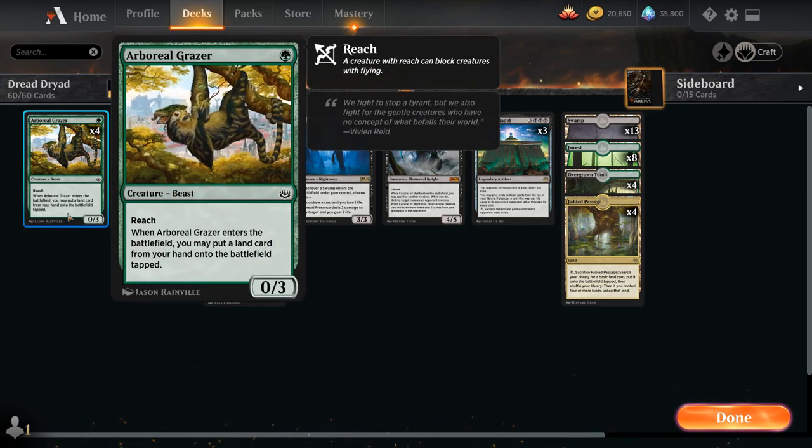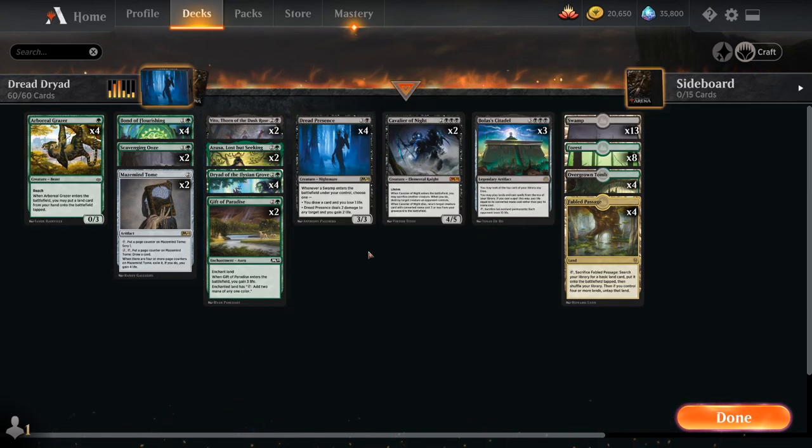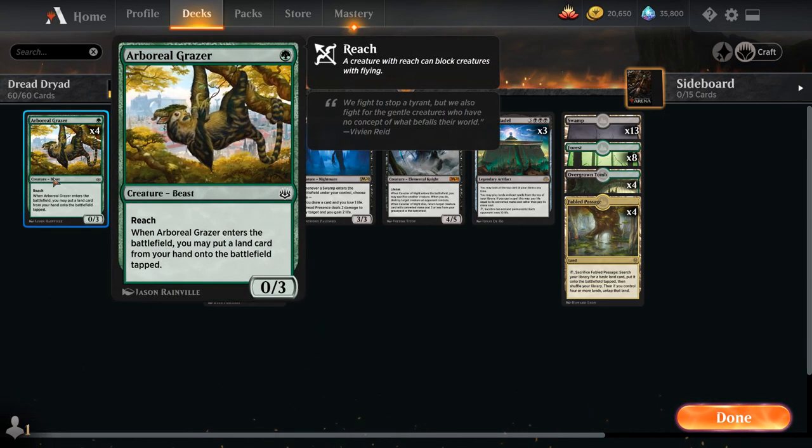Let's take a look at our entire decklist. Starting with our one-drops, we have the full playset of Boreal Grazer alongside 29 lands. This deck is incredibly mana-hungry because of all the synergies between Dryad and Azusa wanting us to play more lands, and Dread Presence wanting lots of Swamps. 29 is the bare minimum — I might even go up to 30, but I wanted to make room for additional spells.